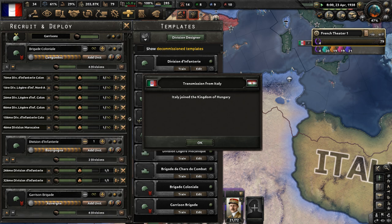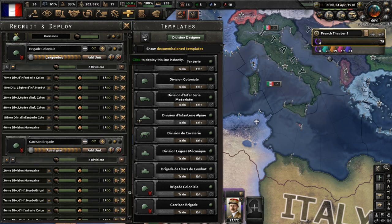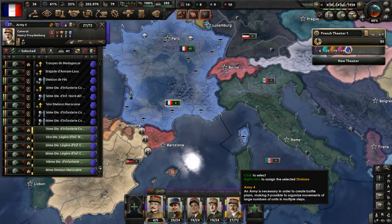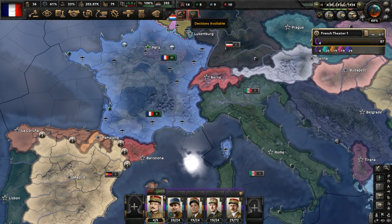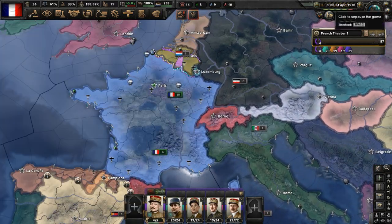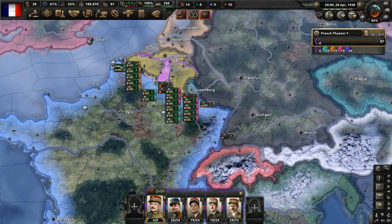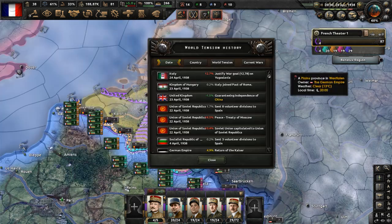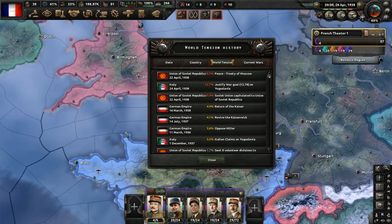The Soviet Civil War is over. Hungary joined the Pact of Rome. Let's deploy all these garrison troops to Africa along with these two infantry divisions. World tension is now at 60% due to how the Soviet Civil War works - the Peace of Moscow added 16.5 world tension. Goodness gracious, it just rocketed up. The German Civil War was nothing, but the Soviet Civil War is something else - it's like a foreign country took over instead of a civil war ending.